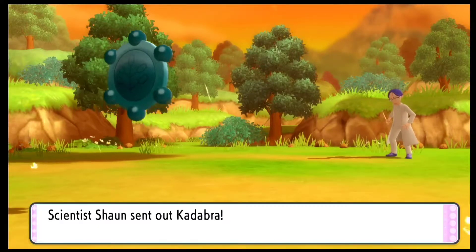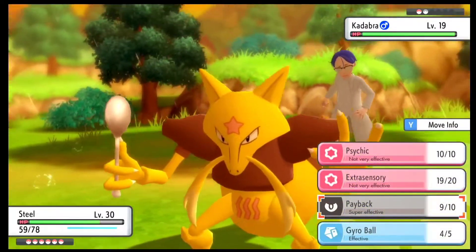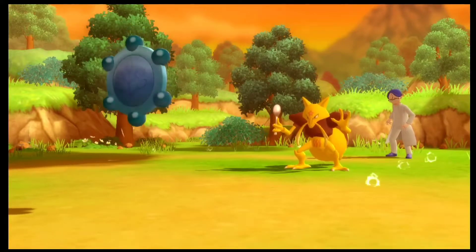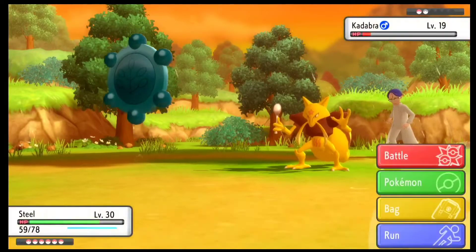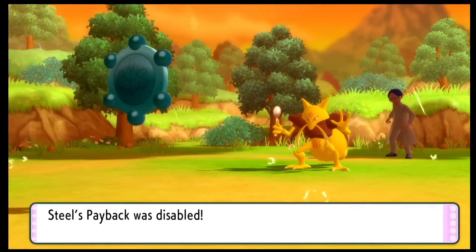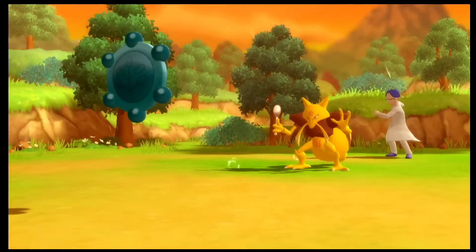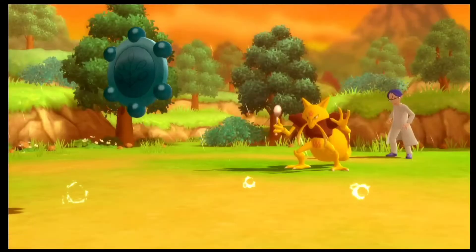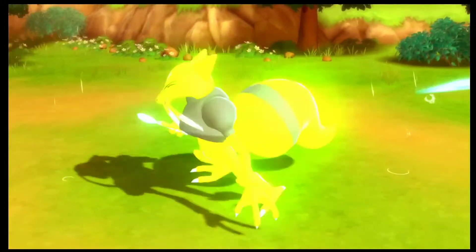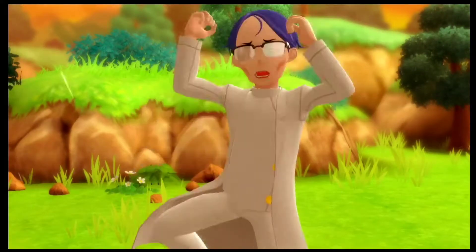We're almost at level 31 and should get there after defeating this Kadabra. The Kadabra actually used Reflect. I feel like both Abra and Kadabra are not that useful unless you have a means of evolving them into Alakazam. Alakazam is a really good special type user and if you can trade it, go ahead and do that — it's a really good Psychic type Pokemon. But if you're not going to do a trade evolution, I would not recommend using Kadabra as it doesn't have enough defense and will go down to the smallest move.